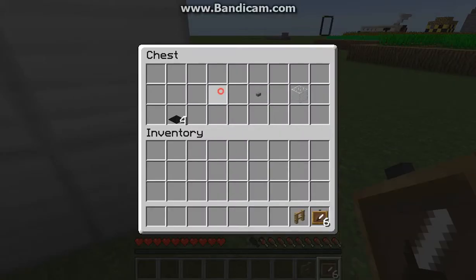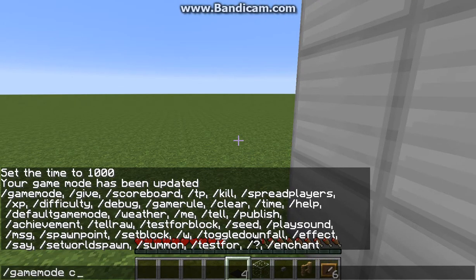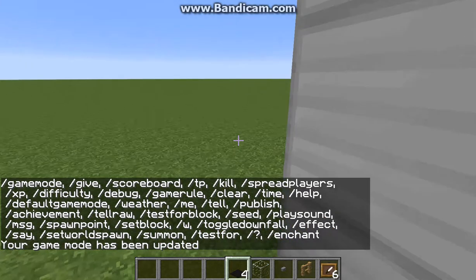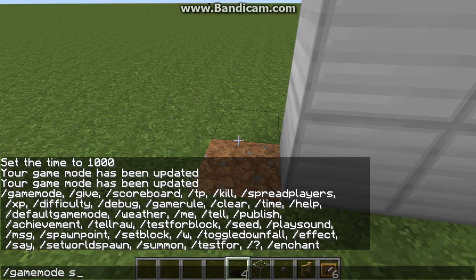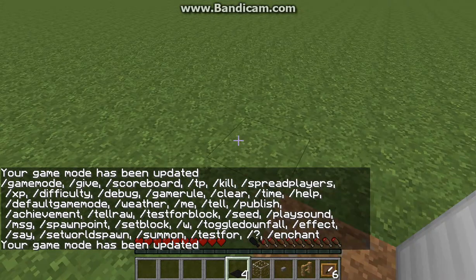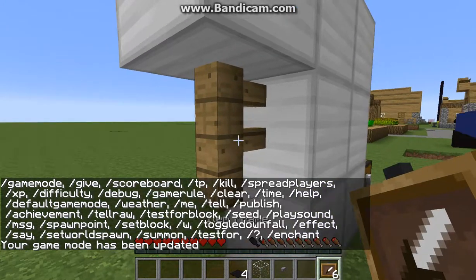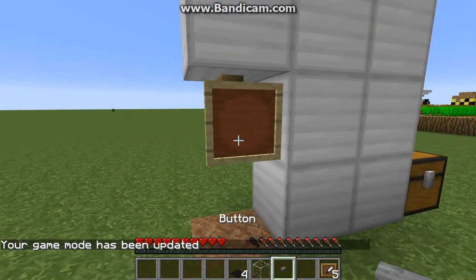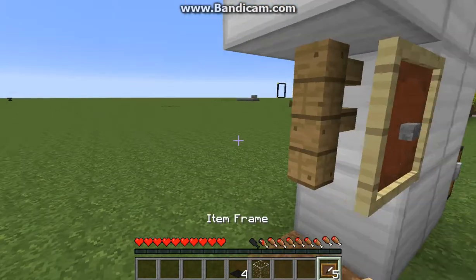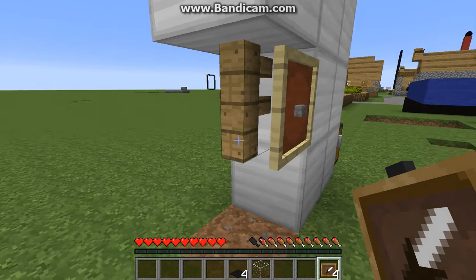Take all this stuff — let me quickly go into game mode 1 for a second so I can break this, and let's go back into game mode. So you're going to place a fence right here, and you're going to put the item frame down, you're going to put the button in, and what you're going to do is behind the fence you're going to place another one.